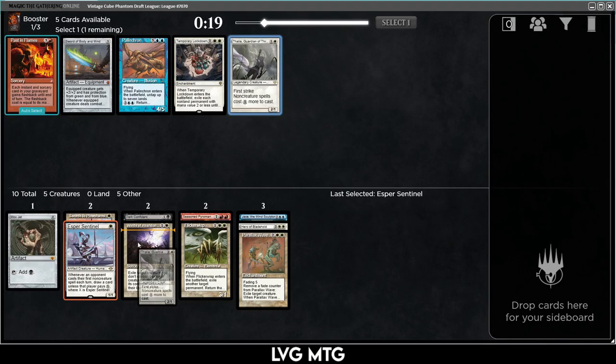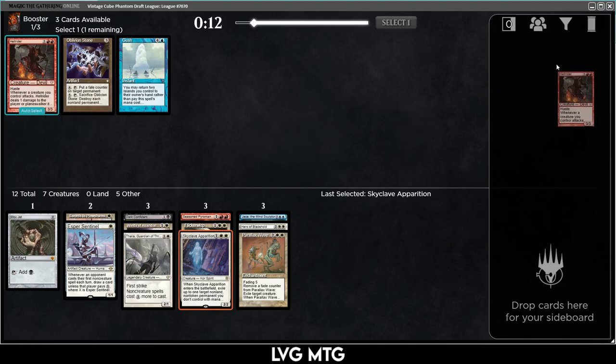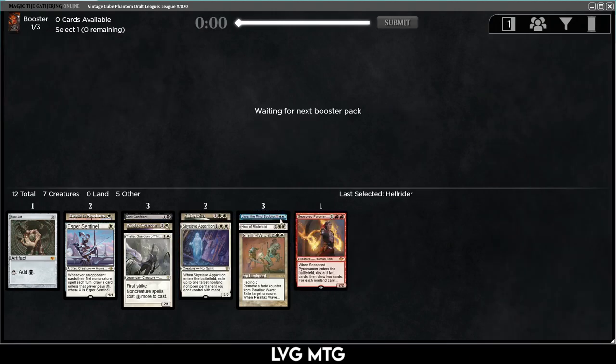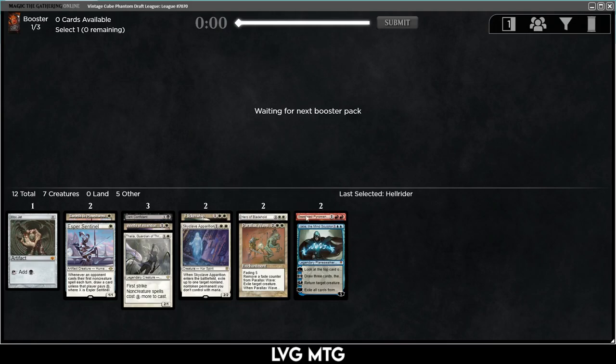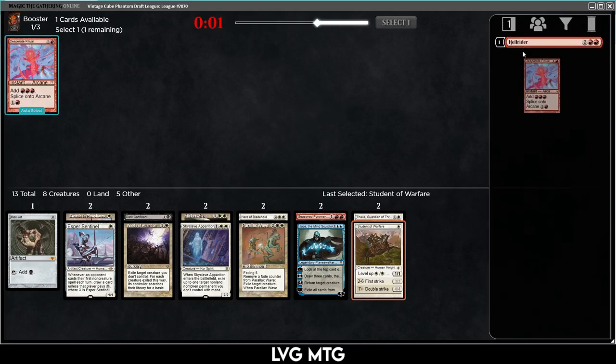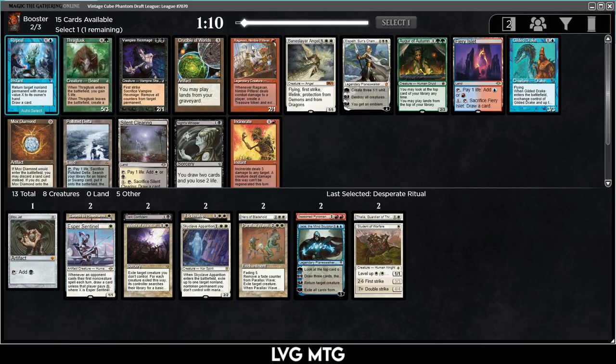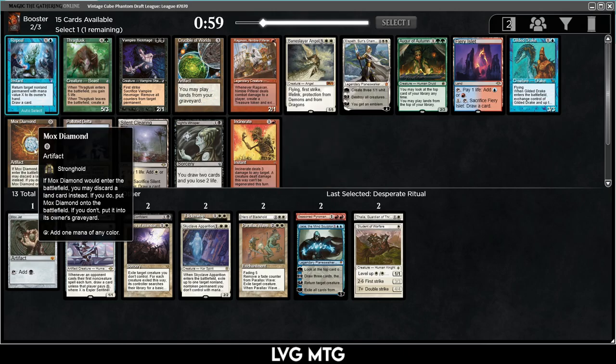I'll take the Thalia — I don't know if I want to start it, but it's a good sideboard card. Skyclave Apparition is nice. I'll take Hellrider. So we have Jace and Seasoned Pyromancer as potential splash cards, though we might be red or blue. I definitely want to be black for Dark Confidant. Thalia is more of a sideboard card. Last pick: Desperate Ritual. Okay, something good — Ragavan. That puts us back into red but I don't mind going into red for Ragavan.